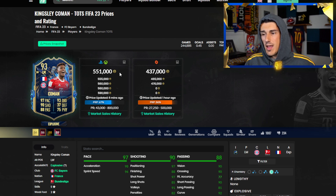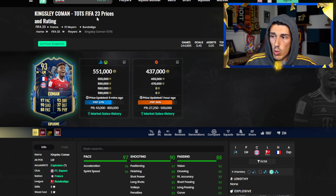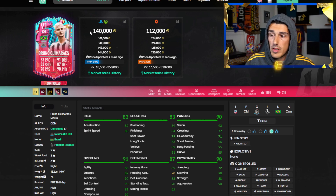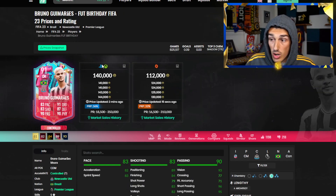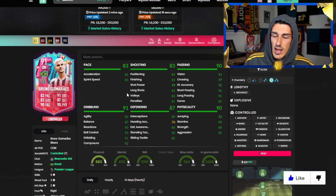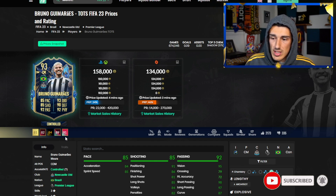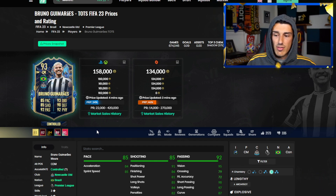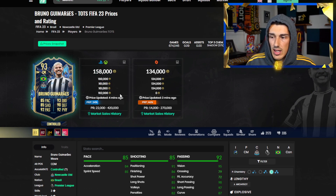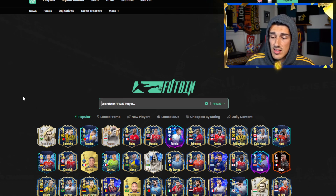Just make sure you're not buying cards that get replaced — don't pull a Bruno Guimaraes. His card was 500k before Premier League TOTS and is now 140k and continuing to go down. He got replaced by the 93-rated TOTS version which was too easily packable. Even though it doesn't have the five-star weak foot, it was obviously better, so the old card couldn't stay at 500k. Be very careful with investments and make sure the card you're buying won't get replaced by something cheaper.